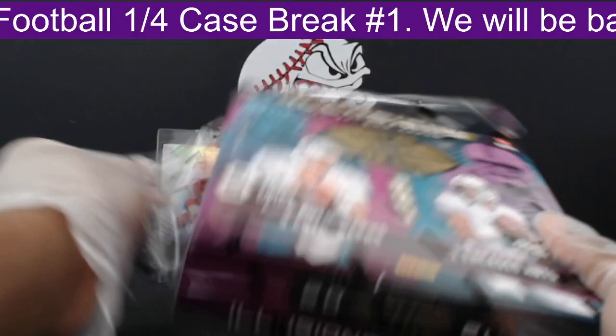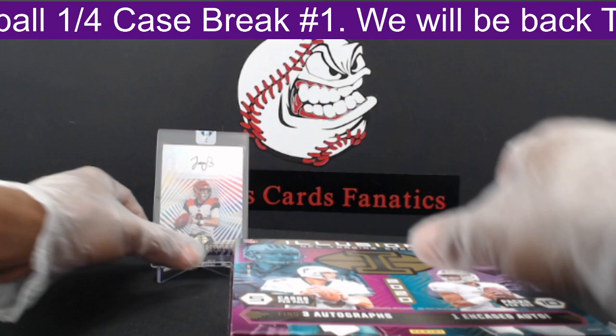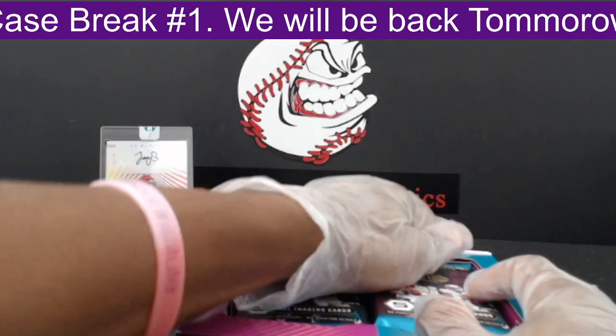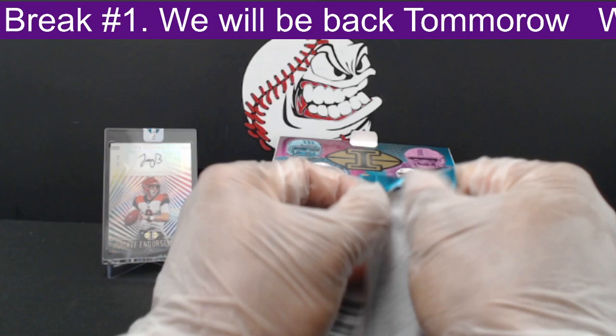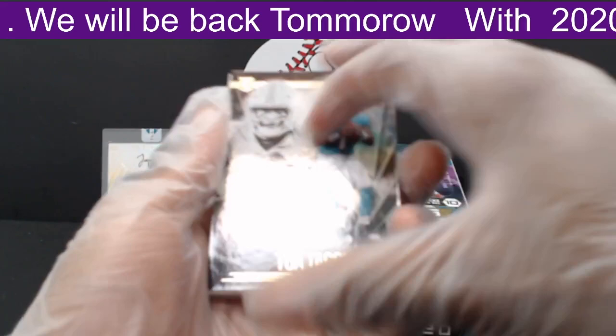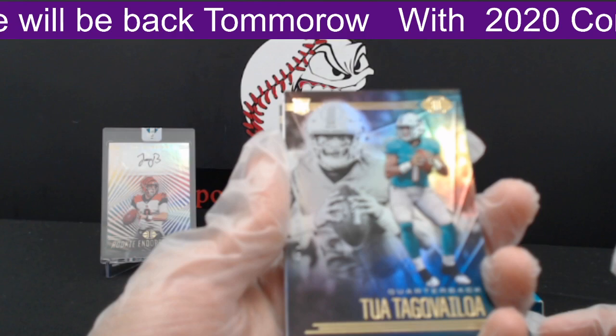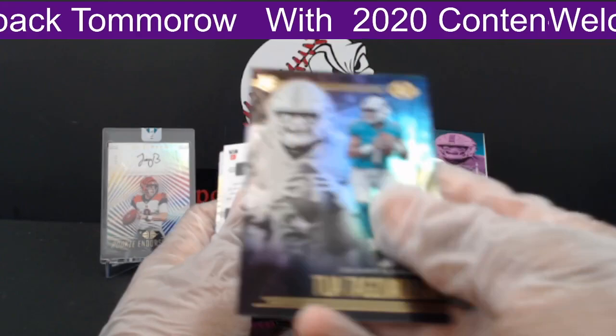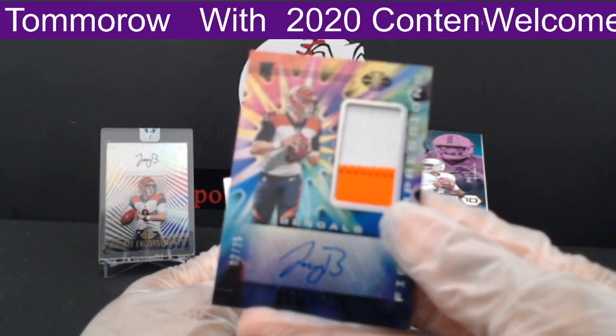Next box — last box, man! This break is wow, just spectacular. Five Joe Burrows — I've never seen five Joe Burrows at one time before, that's crazy. Not in one break, at least. And speaking of someone good — it is Tua time! Another Tua Tagovailoa out to the Dolphins, going to John W. This break really doesn't get any better than that. And then — as soon as I keep my mouth shut — it is another Joe Burrow!